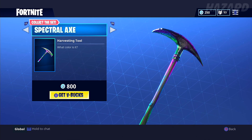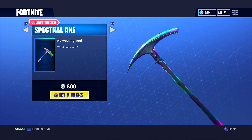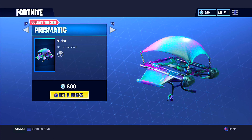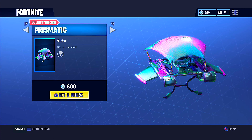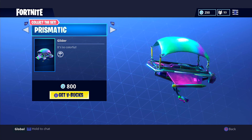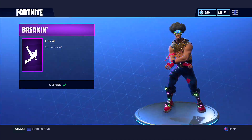This is what it looks like — it's a rainbow on your pickaxe, which is pretty cool. Then we have the Prismatic Glider, so colorful. You can see that it changes colors. I actually just noticed that I think that was an unlock in Season 2, but I'm not certain.